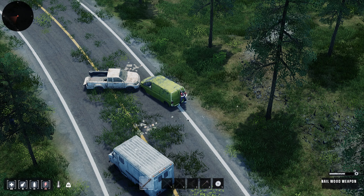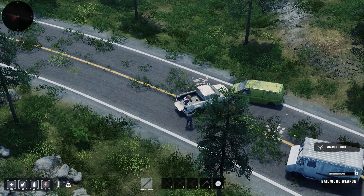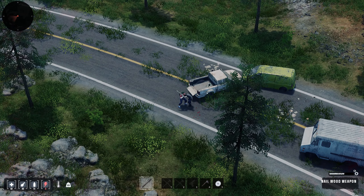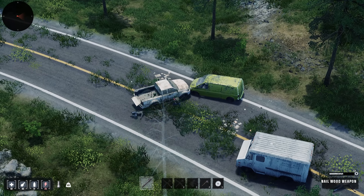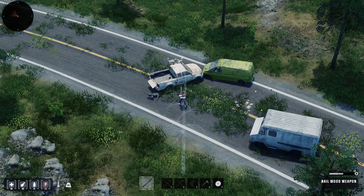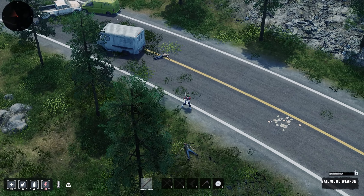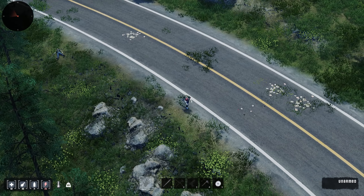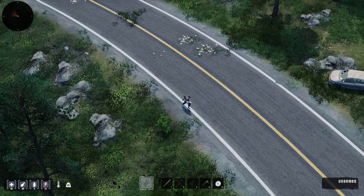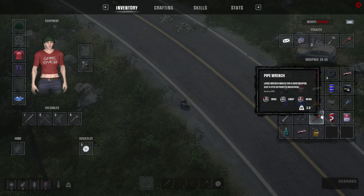Chocolate bar. Not sure what's up with all the chocolate bars. Take that - ouch! That actually did a ton of damage. Okay, battery - we already have one. I feel like I want to loot up but I want to get myself out of here. I'm not really running even though I'm pressing shift - we're probably heavy, that's why.